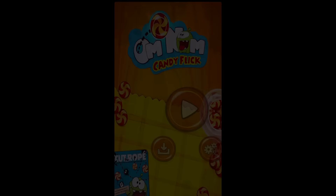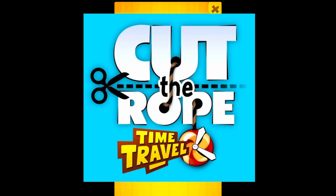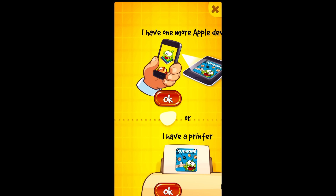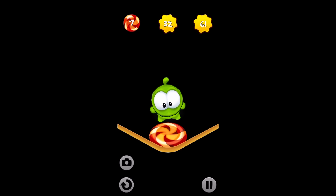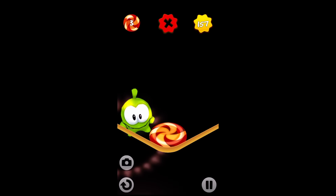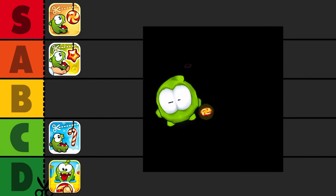Now we move on to the first ever Cut the Rope spin-off. Om Nom Candy Flick was released in January of 2013. It's a pretty early AR game where you fling candy to Om Nom and try to get the best score you can. The camera is working, but it doesn't show on screen, so Om Nom is just trapped in this ominous void as I try to fling candy to him over my laptop. This is hardly a game, and even if it did work, I wouldn't be impressed. Sorry Om Nom, D tier.